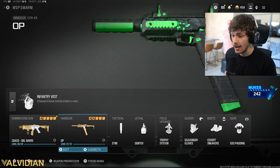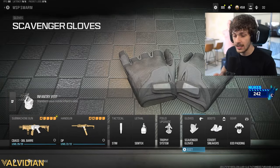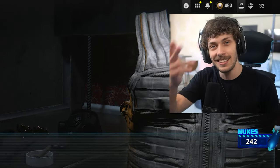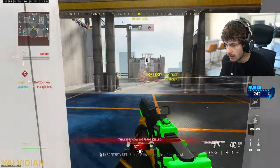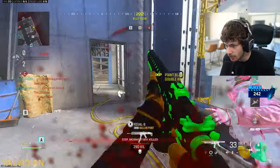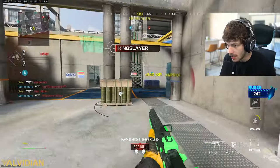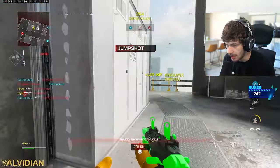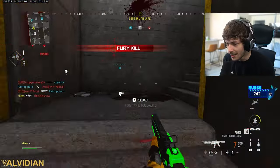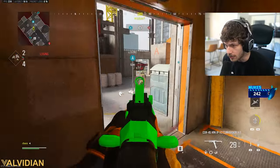We've got the AMR 9 — scavenger, cover EUD field upgrades, trophy system. Let's get into the game. This thing's a little bit awkward to use at the beginning, but once you get used to it you realize how much power it has. It has a little bit of recoil but as long as you hit the first shot you're fine.